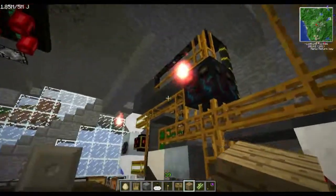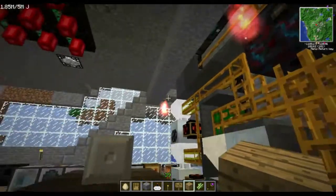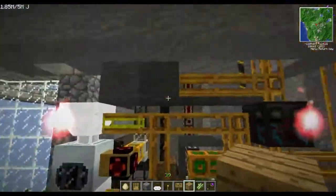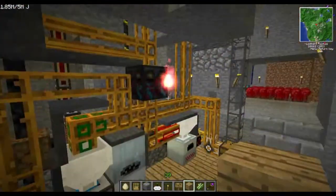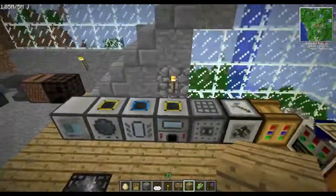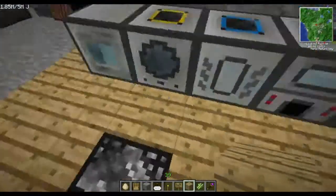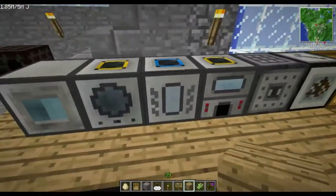We'll take a look at that when we go up to the surface. Got a little bit of Thaumcraft Nitor here to light it up — there was no way to get torches on this wall, so I went ahead and used Nitor. Moving around to the left, all my Thermal Expansion engines and machines running with power underneath the floor.